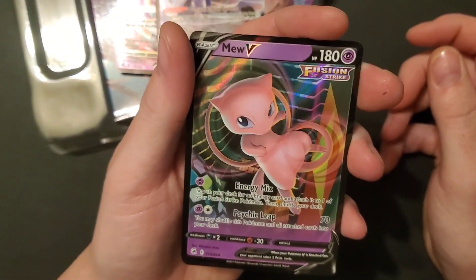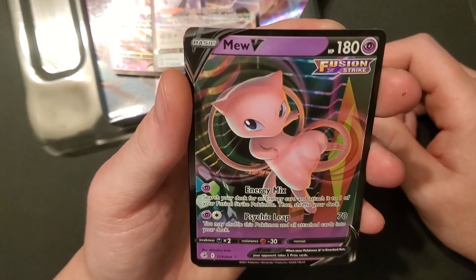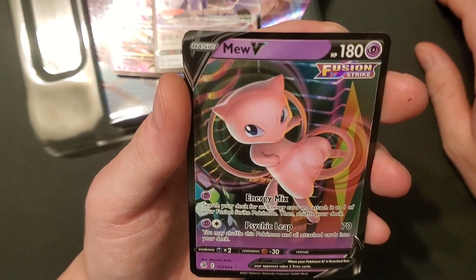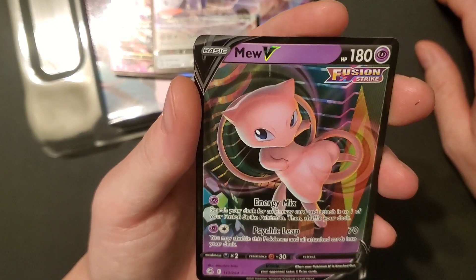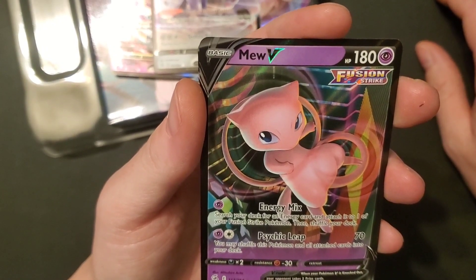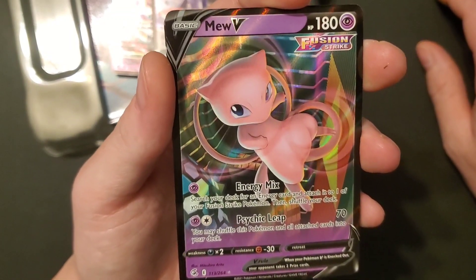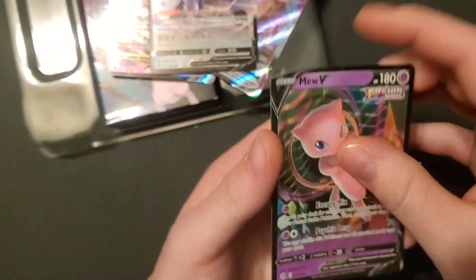Our Mew V has 180 health, he's Psychic. Energy Mix costs one Psychic energy — search your deck for an energy card, attach it to one of your Fusion Strike Pokémon, then shuffle your deck. That's pretty cool. Then Psychic Leap costs Psychic plus any other — 70 damage, and you may shuffle this Pokémon and all attached cards back into your deck. So if he's about to die you can just put him right back in your deck. That's a pretty neat ability.